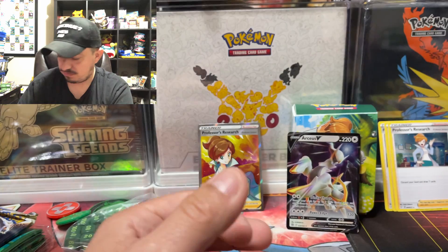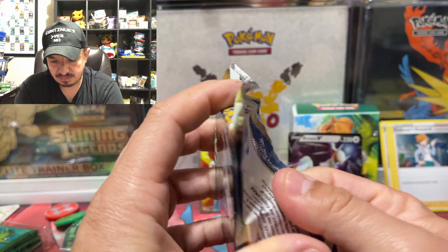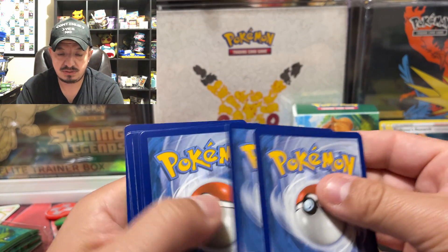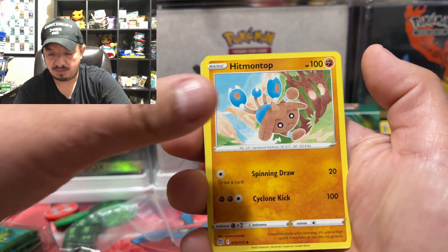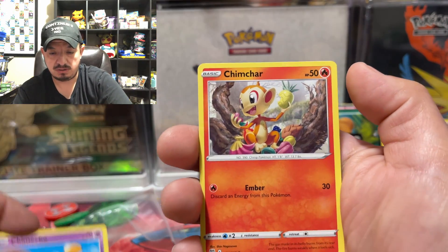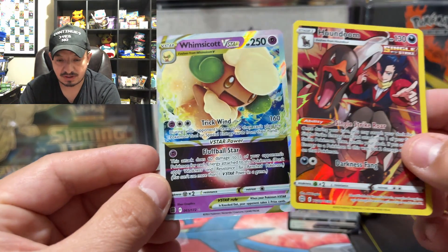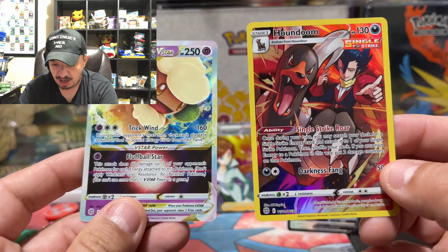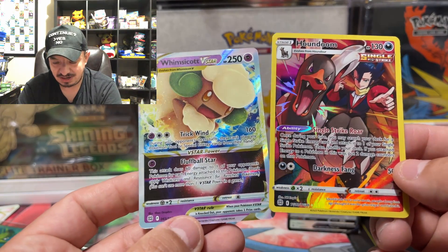On to our last booster pack — another Brilliant Stars. I still need the other one, Professor Morty's box I think — the one I never got around to getting. One, two, three, four. Now if I want to get one it's like over a hundred dollars. We have a Luxio, Heatmor, Magmar, Magma Basin, Corpish, Gallade, Minccino, Chimchar — and a Wishiwashi V-Star full art! Nice — the last pack magic — Houndoom trainer rare and a Wishiwashi V-Star!